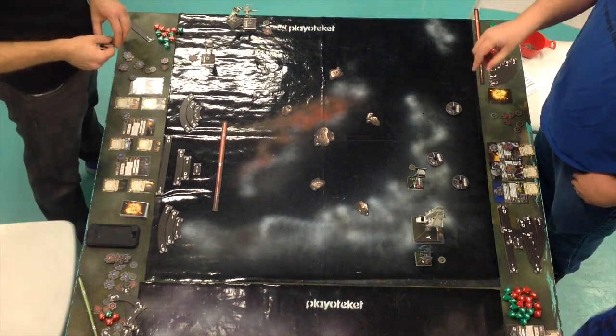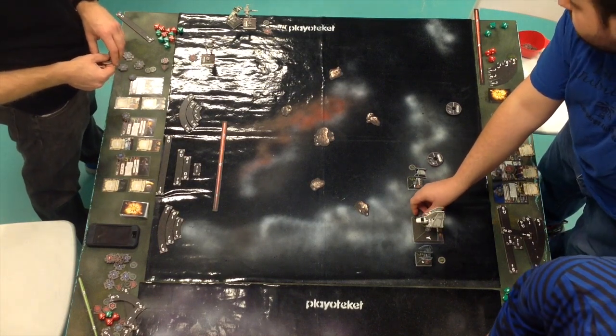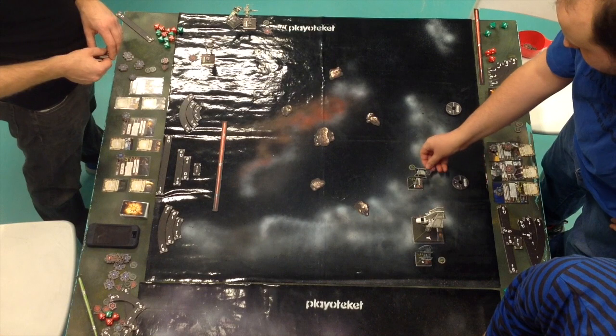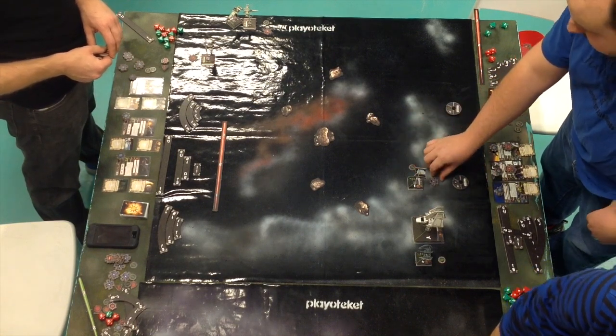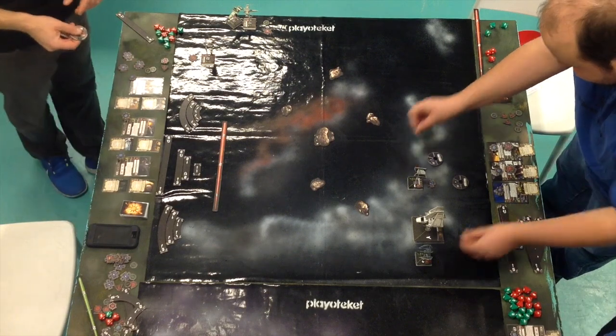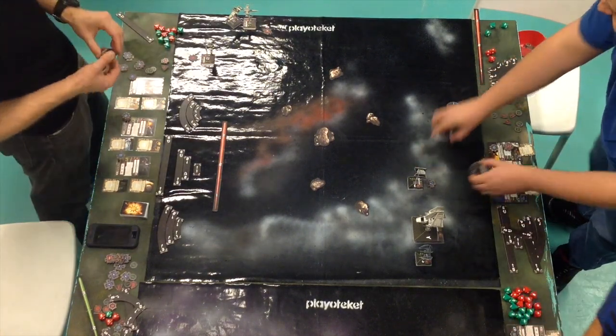So that was the first round. Removing all the green stuff from the board and time to plan for the next round. I guess Matthias is explaining a lot of stuff to Morgan since he is still learning the game.